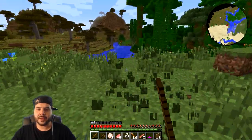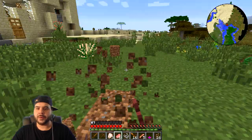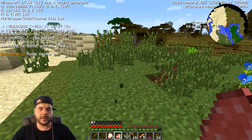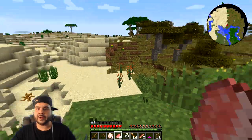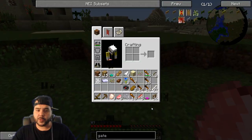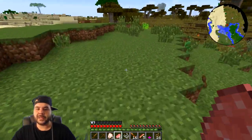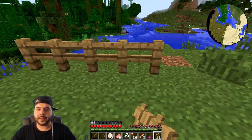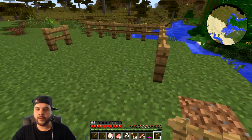I want to clear this area and make a pen. It's going to be hard since I don't see many animals. Oh, there's a savannah right there — so we are close! This is a plains biome. We can find animals around here for food. We should also try to plant seeds for wheat so we can start feeding these animals. The village had plenty of wheat. We'll make a small pen here and expand the farms later.